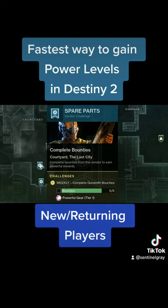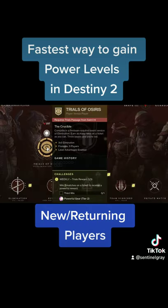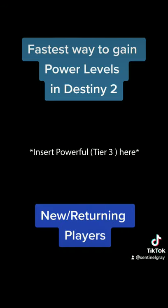Tier 1 powerful usually rewards gear that is 1 or 2 levels above your current power level. Tier 2's usually reward 1 to 3 levels above. Tier 3's can reward anywhere from 3 to 5 levels above.